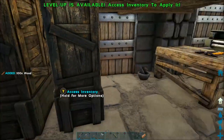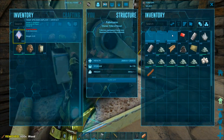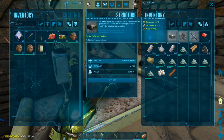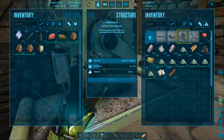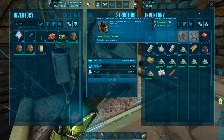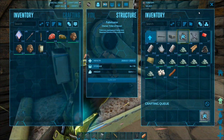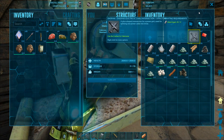It looks like I'm going to need a little bit more wood, so I'll grab that and drop it into the fabricator. We'll come back up to structures in electric, and now we've got enough supplies to actually make the generator. We'll go ahead and craft the generator — it uses up quite a lot of pearls to make that, but we've got plenty to spare.